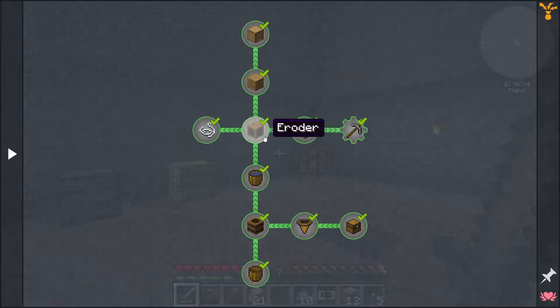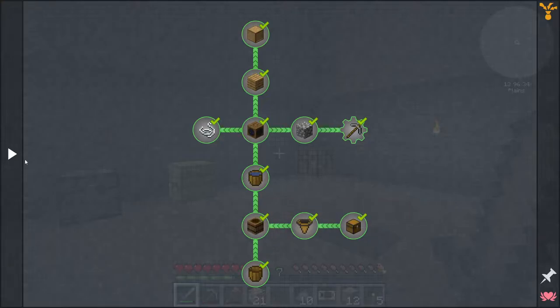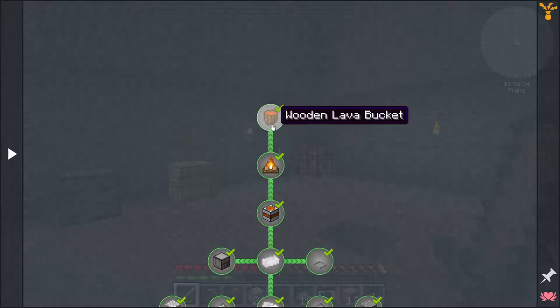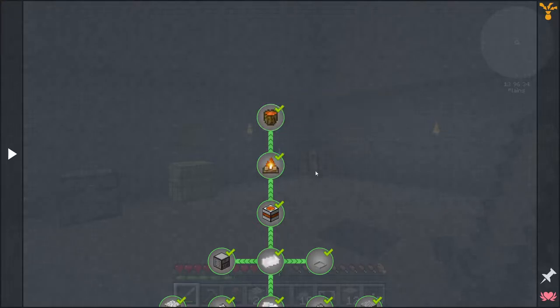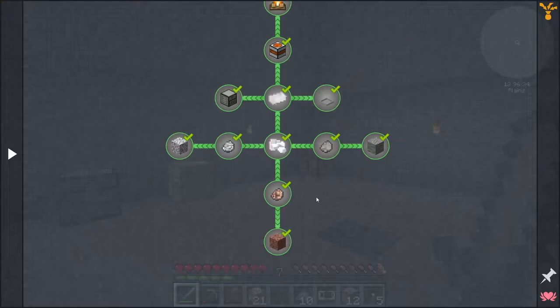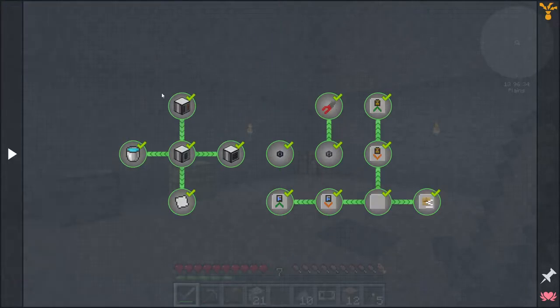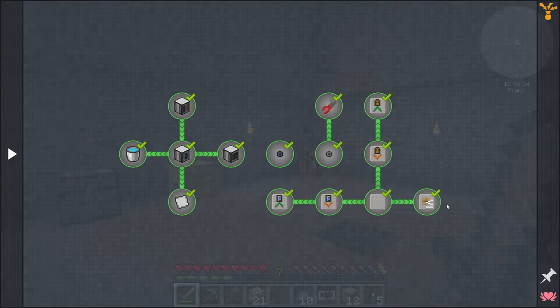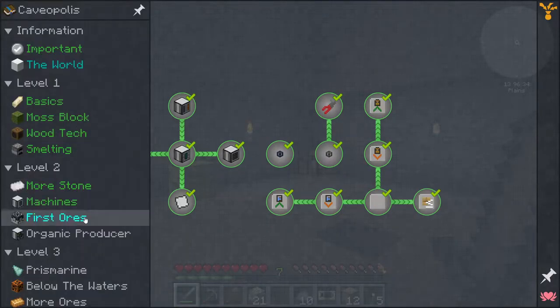Looking at the quest log: we got through wood tech, there's an eroder, we learned how to make oak and therefore drawers, cobblestone, a stone pickaxe. We made a campfire — the campfire melted stone into lava, and now the lava is melting stone into more lava because thermodynamics is not a thing. We completed basically all of that.